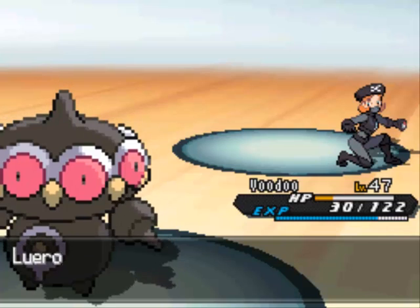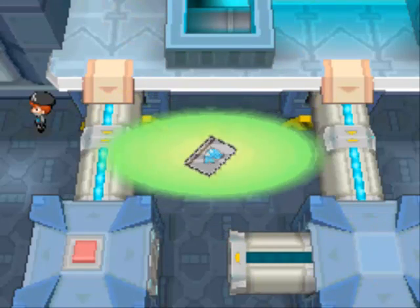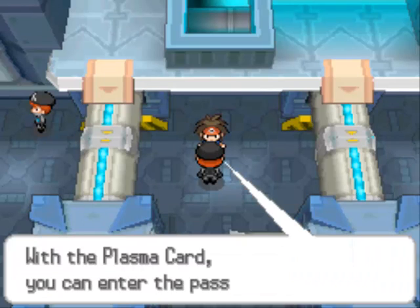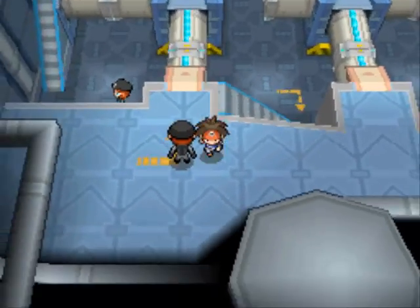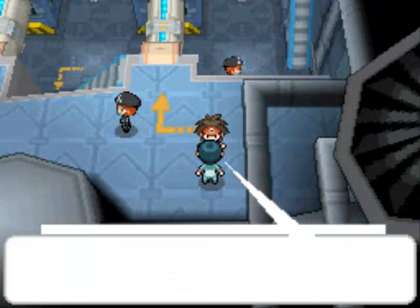Now we get to see what this Team Plasma Grunt has that we need so badly. She's going to give us a very important item — it's the Plasma Card. You need this to enter the password to actually progress further through the game. Why would they give a random grunt this very important Plasma card? If she's just going to hand it out to intruders, why not give it to the most important powerful guy? But since this guy's a free healing spot, use him whenever you go across his path.